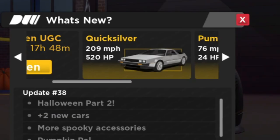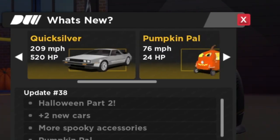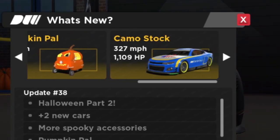Drive Order is just updated, so let's check it out. Heading to the game, we can see there's a new pop-up showing the new cars we have. We have the Quicksilver, the Pumpkin Pal, and the camo stock is back again, so if you want this, you can earn it again.